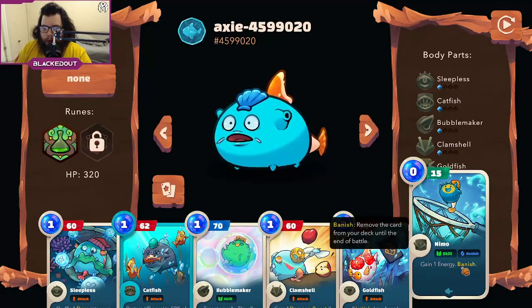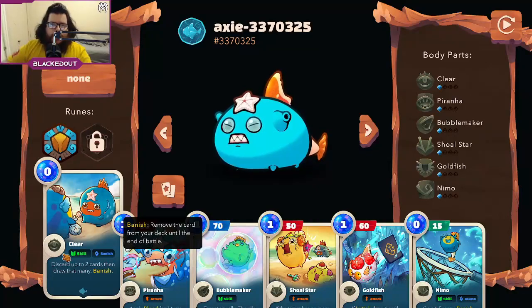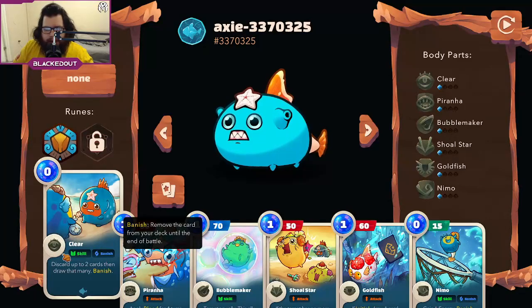Then you have Nemo — you gain one energy and you can banish from a midliner. I'm also running Clear: what Clear does is you discard two cards and then draw that many back, so you have to get rid of cards and you get new ones back. It's actually really strong because if you have a bunch of cards you don't want — like the sword or ethereal cards — you can get rid of them out of your hand.